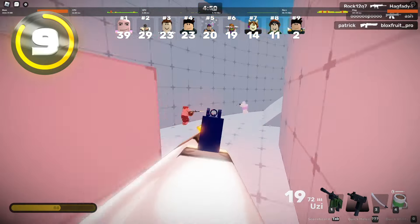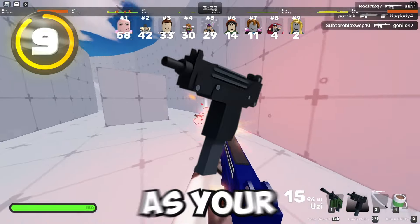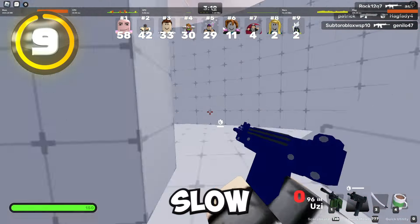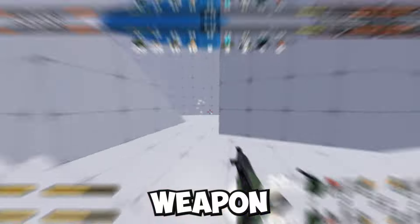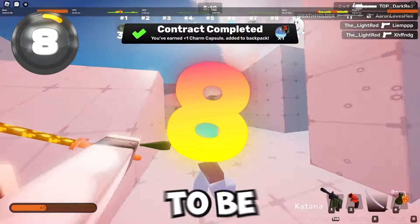If you have multiple enemies, I would definitely recommend using the Uzi, especially if you have a gun like the Sniper as your primary — that way you're able to switch from a very slow weapon to a very fast weapon. The Uzi is definitely a great option, but what about the next weapon we're going to be talking about, which is the Katana?